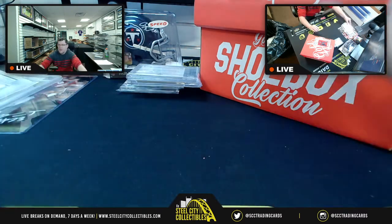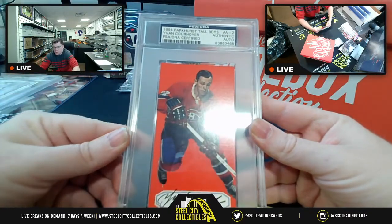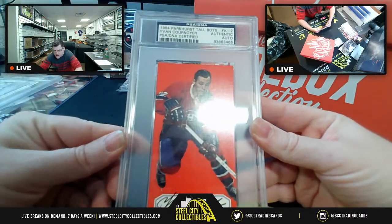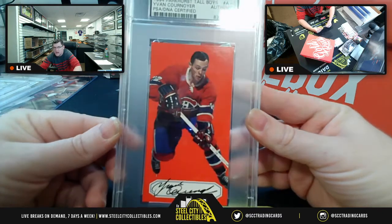Next up, before we get to the rest of the cards, you're going to have a 1994 tall boys card of Yvon Cournoyer, PSA DNA certified.